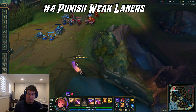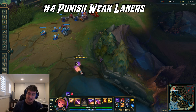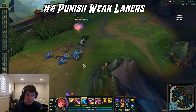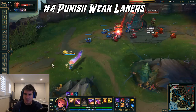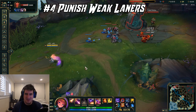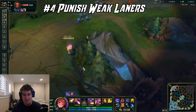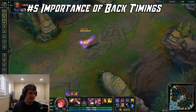A lot of people with lane priority focus only on objectives, but if you have dive potential, really look to take advantage of it. You will deny a lot of farm and get in a really good spot. Sometimes you might even create a rift between the enemy laner and their jungler, because the enemy feels poorly coordinated when they're getting tower dove with no jungler help. If you can get a dive off, it's quite beneficial for you and your team.